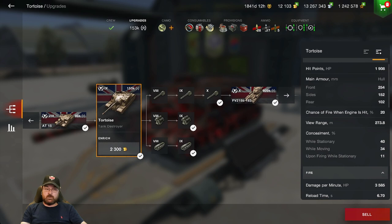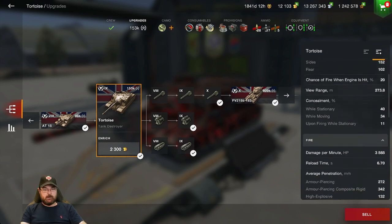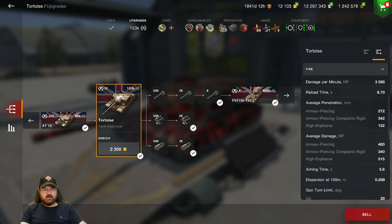That is slightly better than the Conqueror that we saw, however, when it's moving and when it's firing. DPM is 3,585 — that is obscene. That is massive DPM and it's really really nice. Reload time is 6.7 seconds — again very nice.